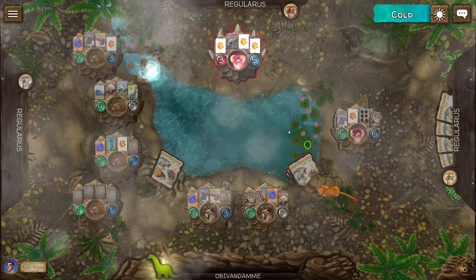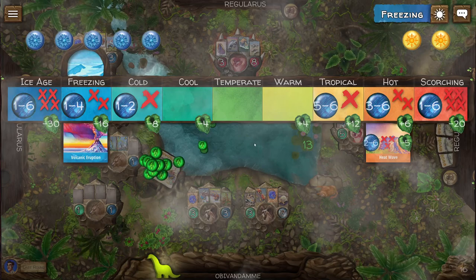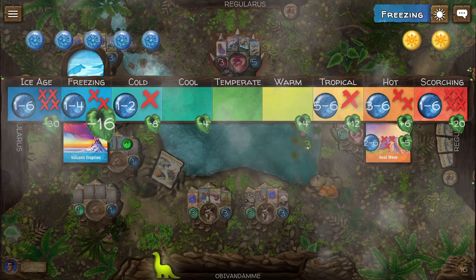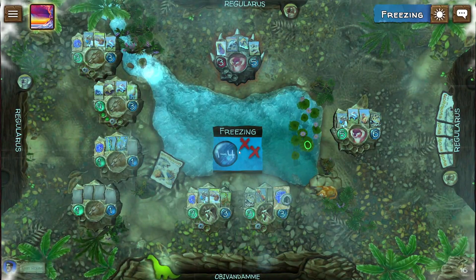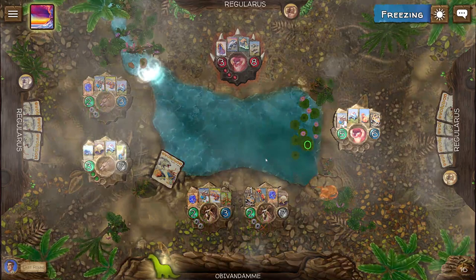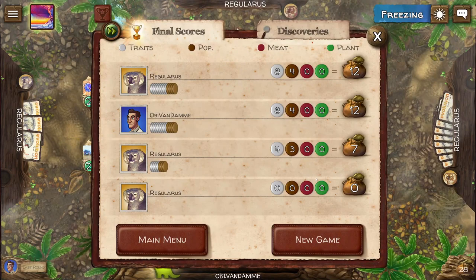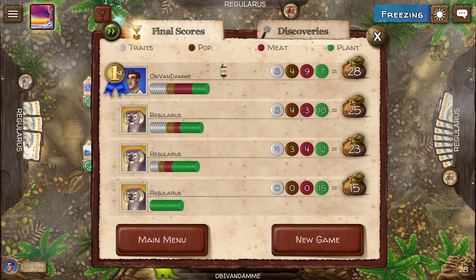If you want to check it out, there is of course a link in the description below. We also now have a carnivore of attack size 8, and it gets colder. There's no food in here. Climate shifts to ice age. We survived the cold — this one died out, so we got no food but we still have our species. Now the game is over, so we will count the amount of food we got, the amount of trait points we have, the amount of species we have, and add that all up. And we won!